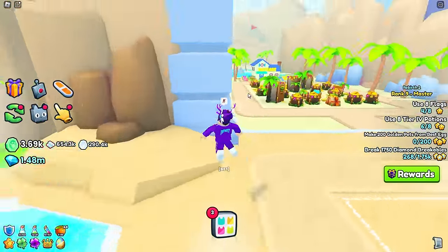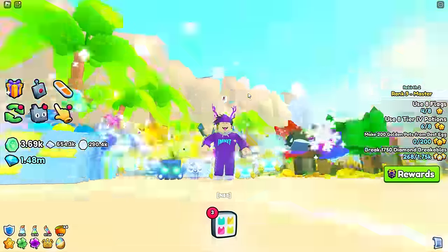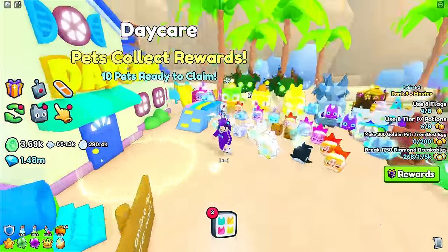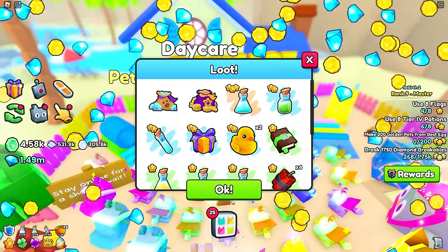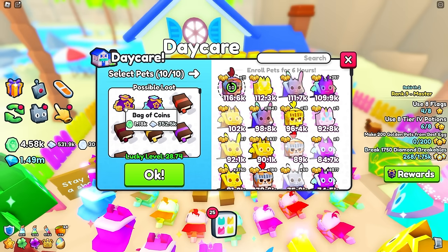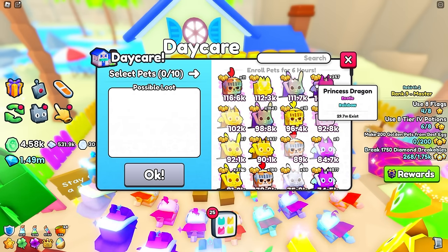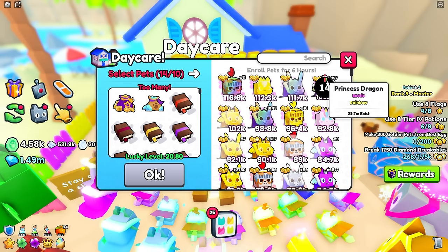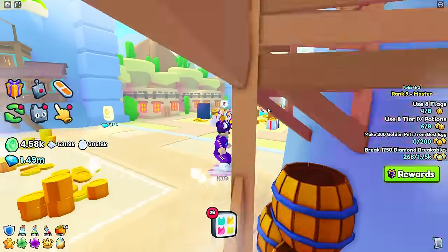Another method to get a lot of diamonds is daycare, though I think they've nerfed it recently. Before the update I used to get like 15 to 20k per daycare every six hours. Now let's see how much I get — 1.6k. Yeah, they've nerfed it a lot. A bag of diamonds gives 2.13k now, so it's not really that good. But let's go ahead and do 10 of these since I want to use those for farming.